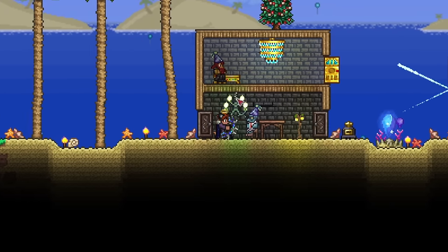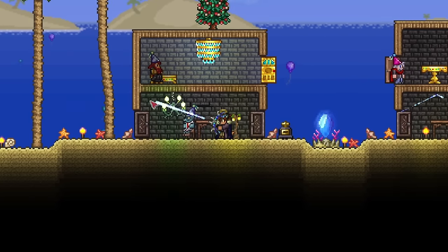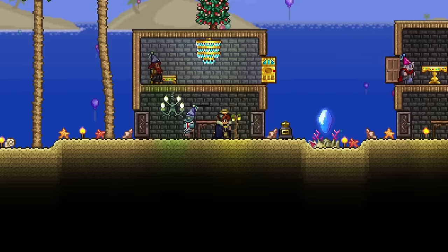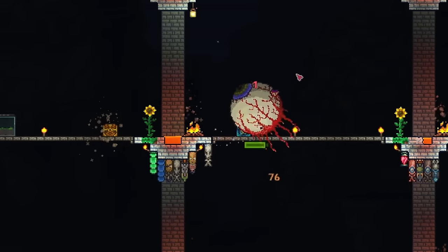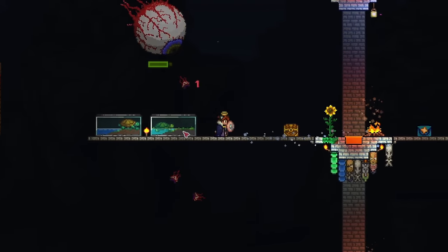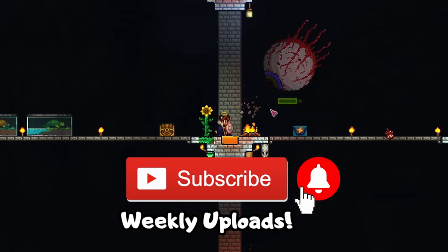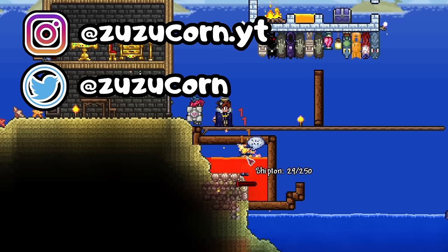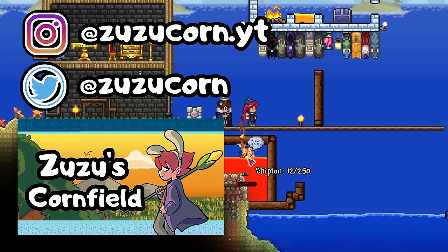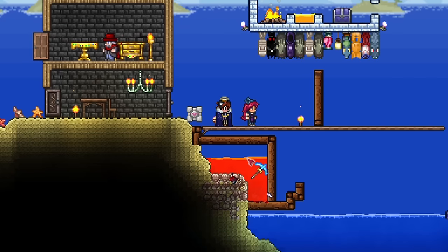That's about it for what I think is worth buying from the Travelling Merchant. There are other nice things like team blocks, but this video summarises the most essential ones to pick up during your playthroughs. If you enjoyed the video, make sure to subscribe and hit the bell icon for more guides. Follow me on Twitter and Instagram, and join the Zuzucorn Discord server. This has been Zuzucorn — have a nice day and a great week ahead. Bye bye!